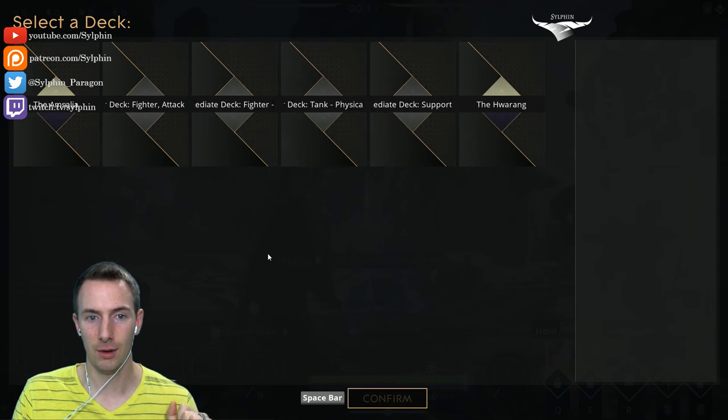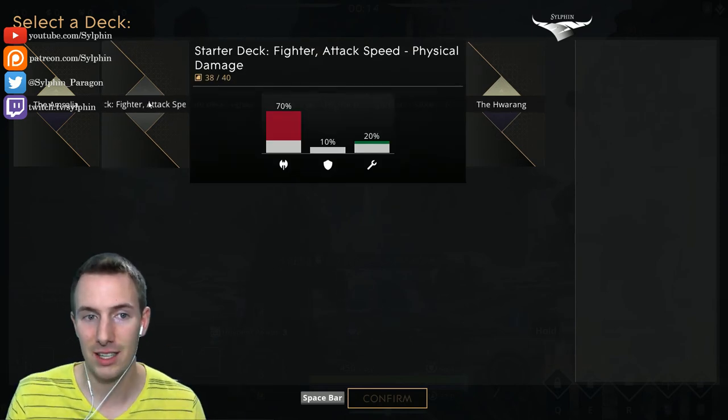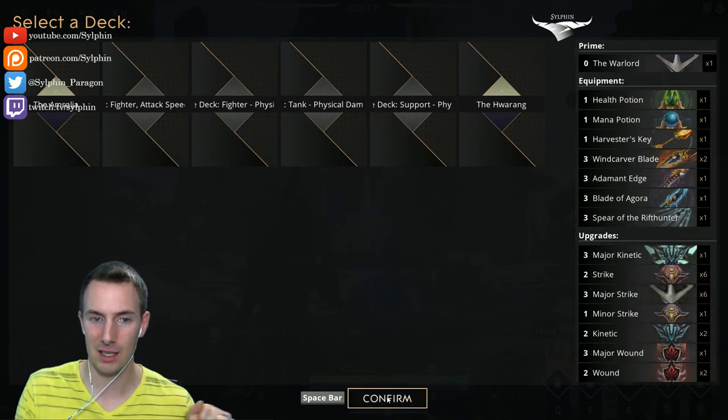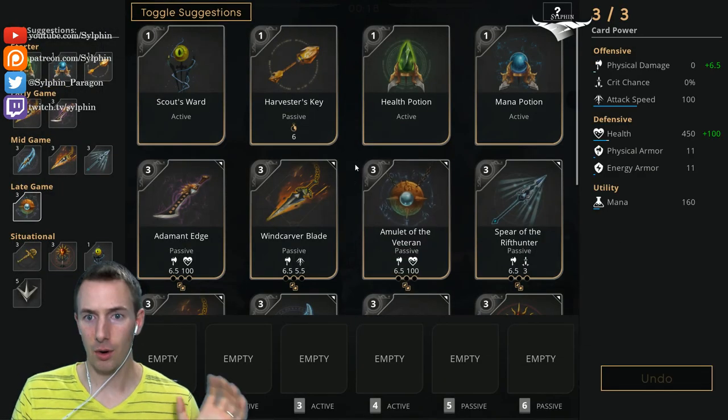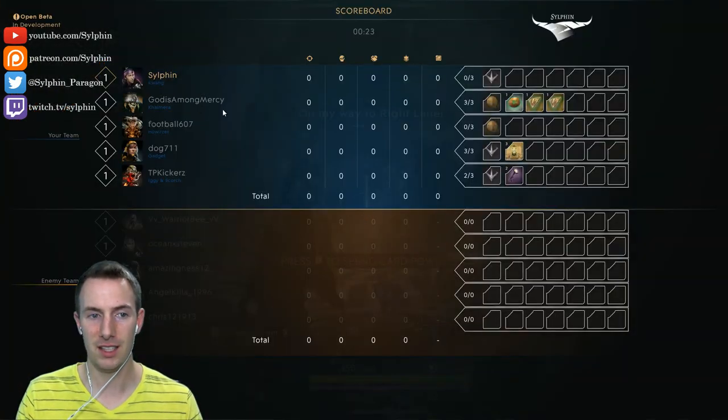Open up your selected deck screen and go to starter deck fighter attack speed. Depending on your account level you'll have various others and your custom decks, but please select your starter deck fighter attack speed.